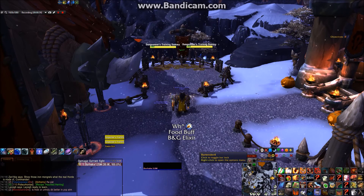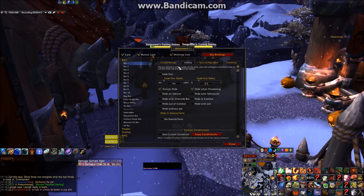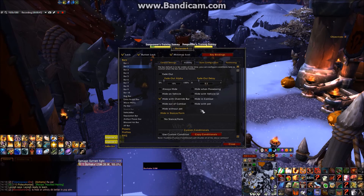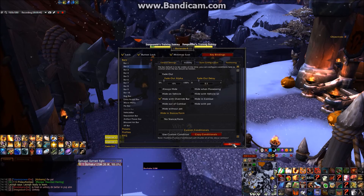From here you can see that I have my main spells and abilities bars hidden. All the spells on these bars have a keybind to them, which will be displayed by WeakAuras when the spell is off cooldown.